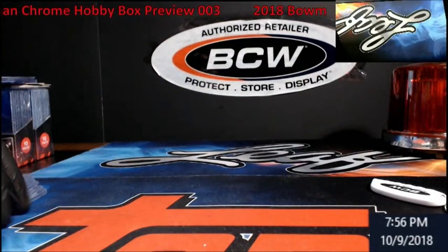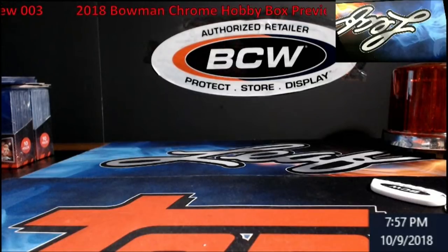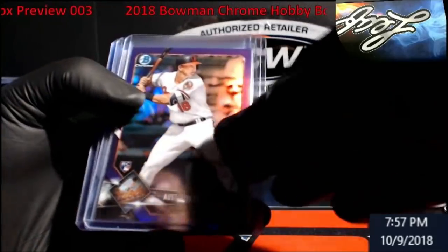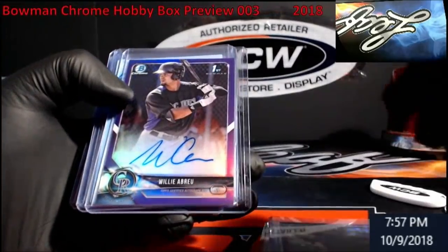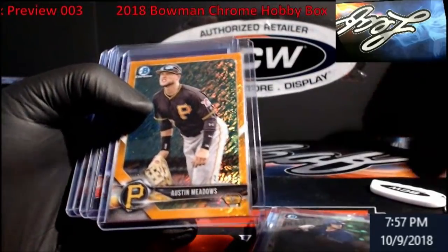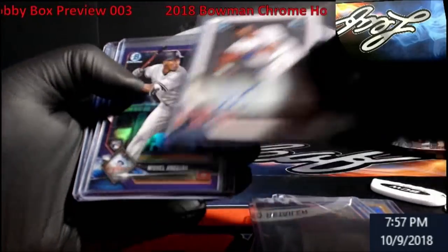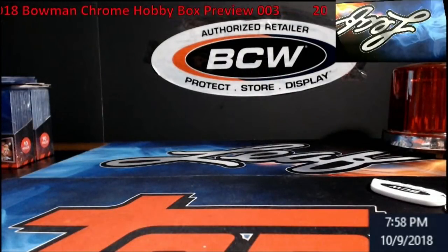Nothing real stunning out of those three boxes, but overall I'm pretty happy with what came out of them. So this is what was in the last three boxes: Hayes purple, Contreras auto, Cease refractor, Frazier variation, Riley shimmer, purple Abreu, Mejia chrome auto relic, Riley Adams, Austin Meadows out of 25 orange shimmer, Moniac, Dunning, Soto refractor, Dillon Tate gold shimmer, Tuna, Flores, and a Harry rookie purple, Weigel, and Bishop.